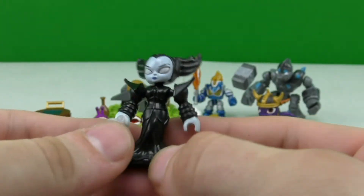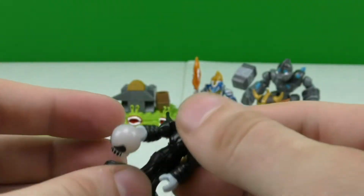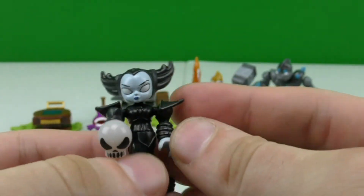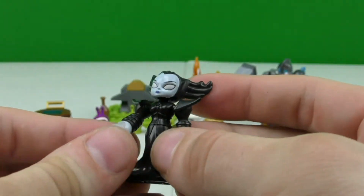Let's move on to the next figure — this is Hex. In her hand she's got her skull magic. Her waist turns a little bit but it doesn't turn all the way around; I wish they would have made it turn all the way around. Her hands move and so does her head.